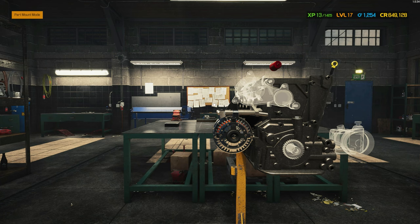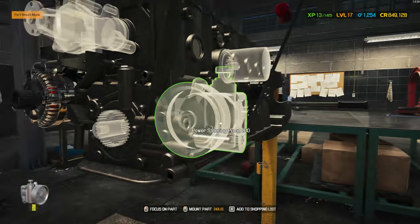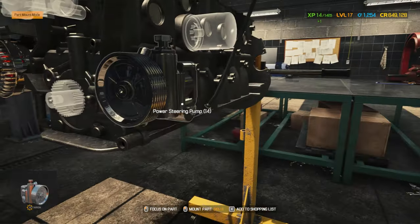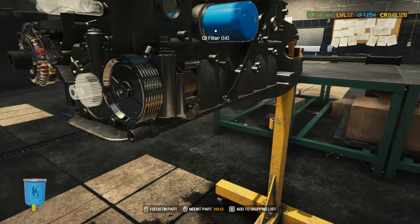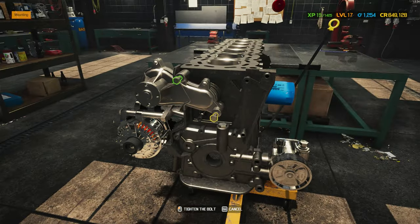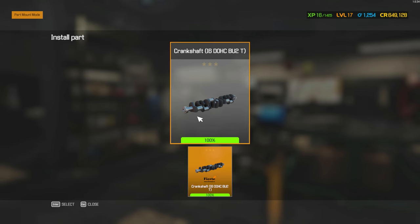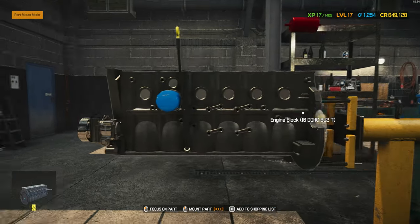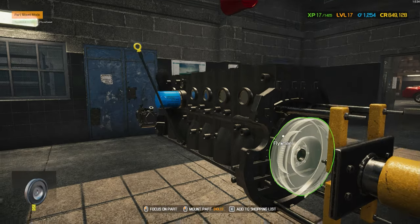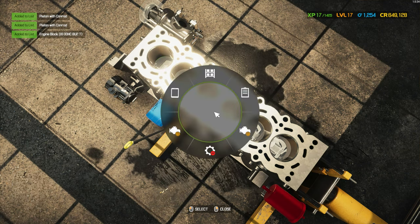The power steering pump allows you to have power steering. The oil filter filters out any debris in the oil. A water pump pumps the water through the system. The crankshaft gives power to the flywheel. Six pistons, and also a water pump pulley — I need five of those.